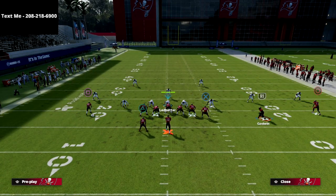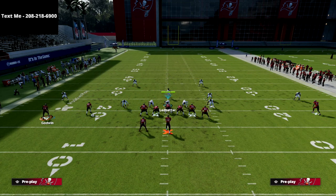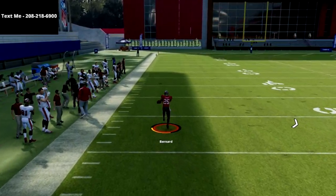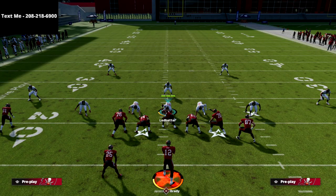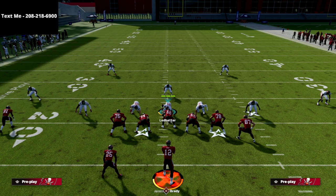In all honesty this year, I think U Trips really has a chance to be one of the best offenses in the game because of the spacing it provides and the routes you have at your disposal. It's not as hard to play offense and the U Trips — because of its spacing and the simplicity of its reads — allows you a lot of freedom on the offensive side of the ball. Thanks for watching today's video. If you haven't subscribed, be sure to do that, and if you want my free offenses and defenses sent to you every week, text the word 'madden' to 208-218-6900.